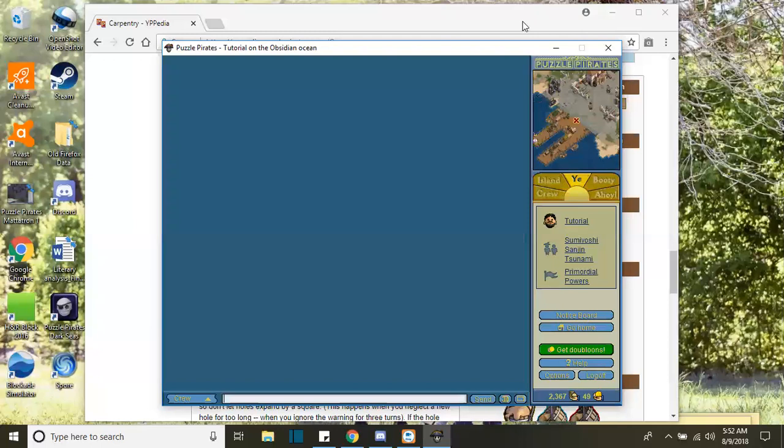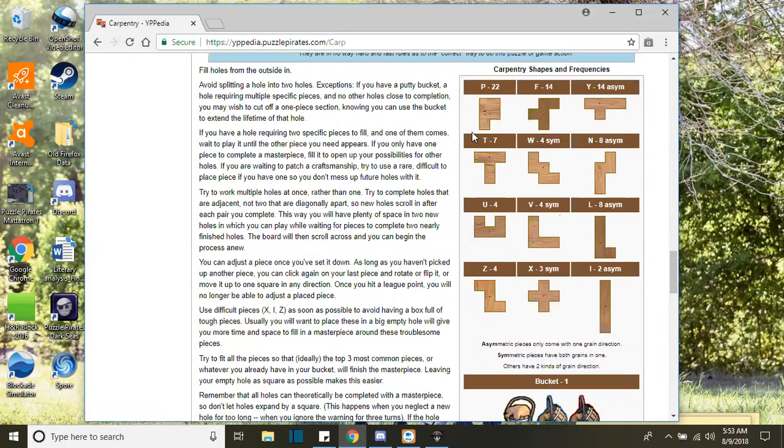One thing I didn't really go over so well is the frequency of the pieces. If you know the frequency of the pieces — and this is just approximate, even the YPedia says it's from people's opinions — it's pretty solid and well-grounded. The P piece is the most frequent piece in the puzzle, then the F piece, then the Y piece. Pretty much as you go along, pieces become rarer and rarer. On Obsidian at least, compared to Emerald, the frequency definitely seems a lot different. Some of these rarer pieces you should almost never see, you'll actually see a lot more frequently.